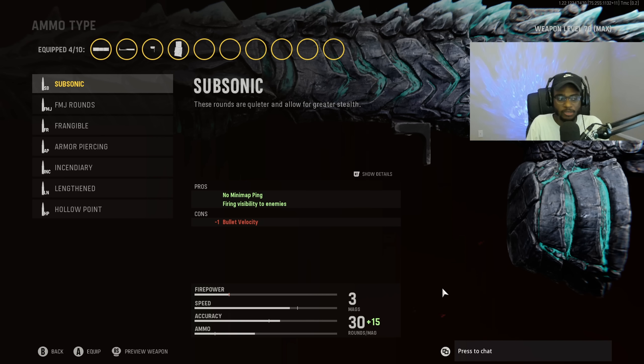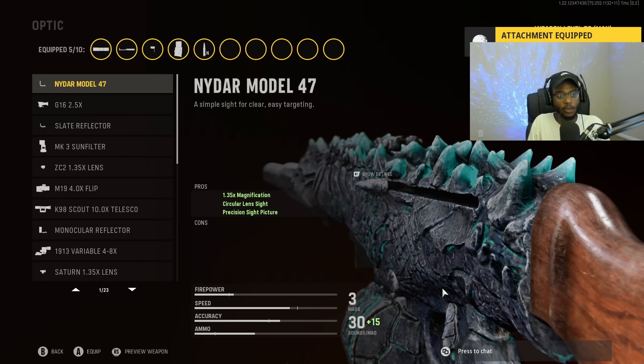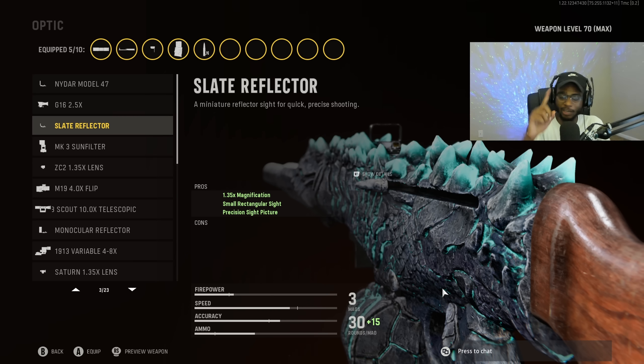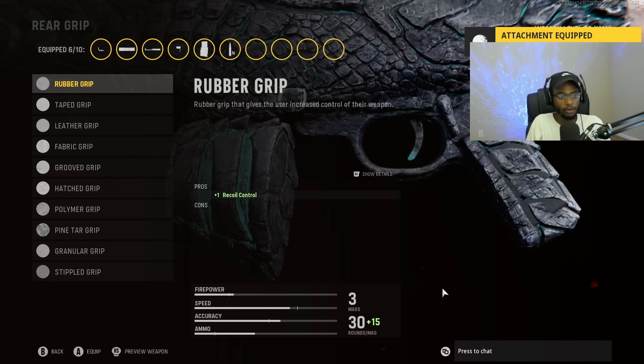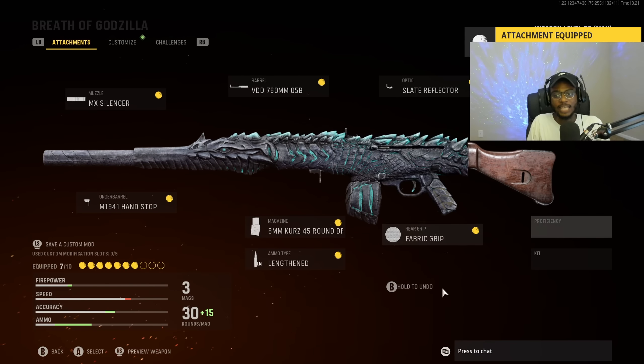For the ammo type, obviously we're going to put on Lengthened — it's an assault rifle, Lengthened is going to help us at long-range engagements. For the optic, we are going to put on the Slate Reflector as well — I don't like the STG-44's iron sights. The Slate Reflector is going to be helpful at longer ranges, making this a precision AR you can use at any and all ranges incredibly effectively. For the rear grip, we are going to put on the Fabric Grip so we can be mobile and aggressive with the STG.